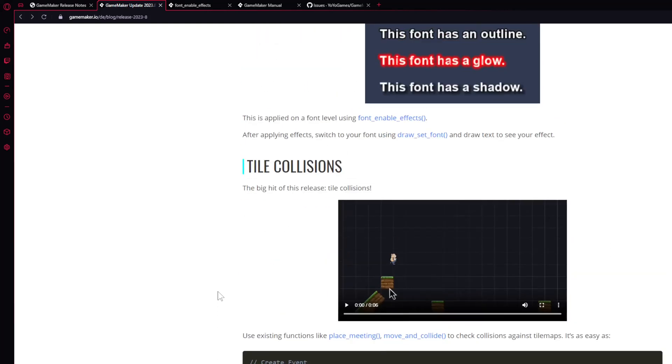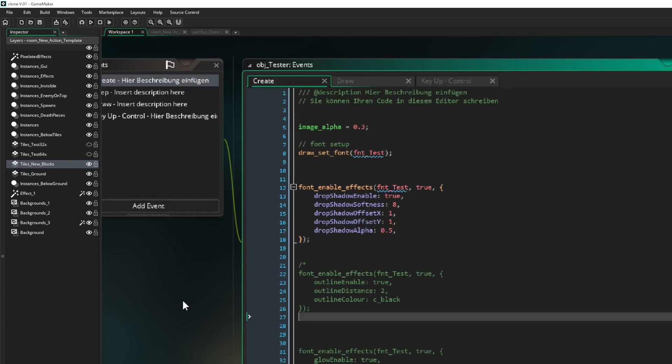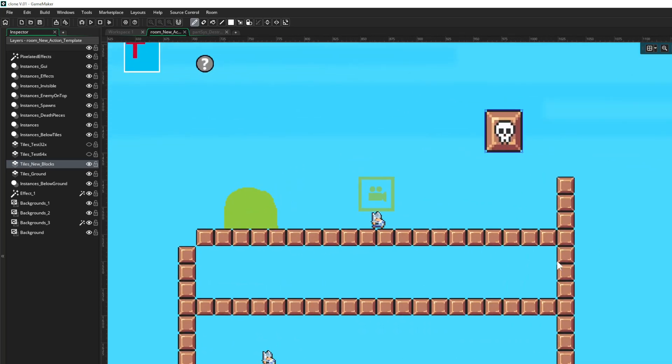The most important one is we now have tile collisions. We had that before, but now we can use place_meeting, collision_point, and collision_rectangle — there is now a new input parameter which is the tile set itself.